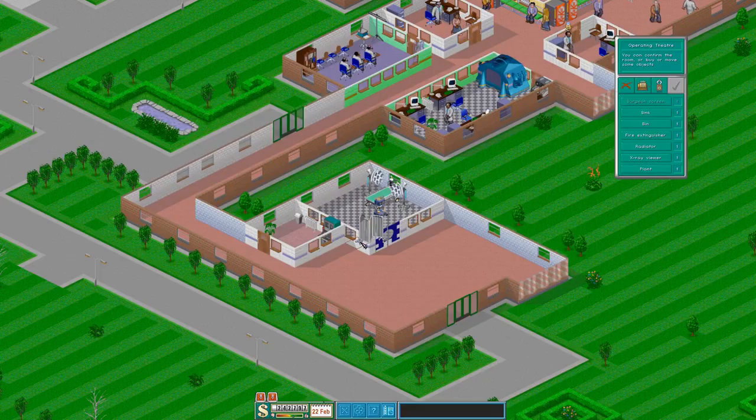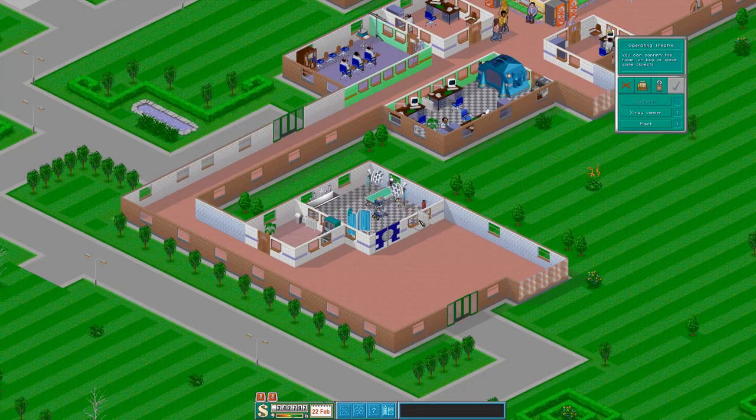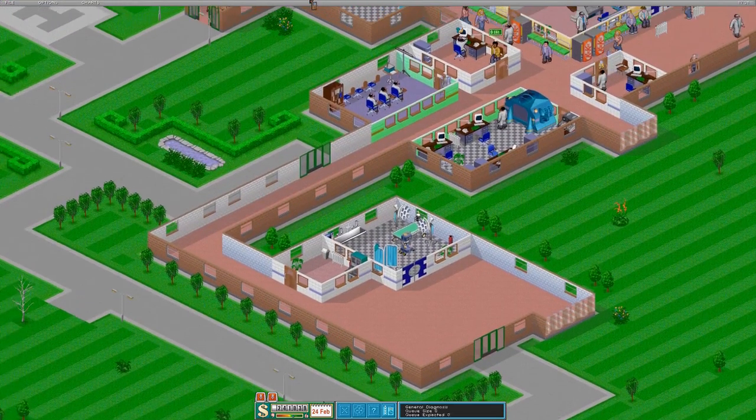So we'll get that in there. There we are - can I get that X-ray viewer in anywhere? Perfect, in the corner. Okay, and we've got everything in there. That's good.